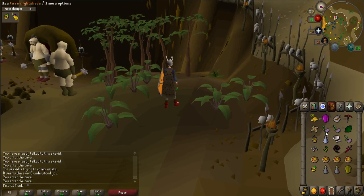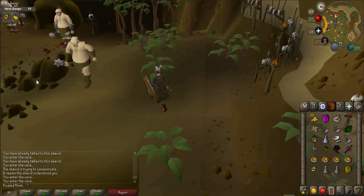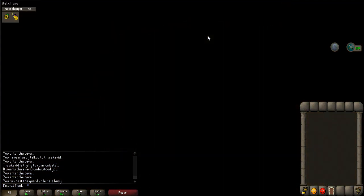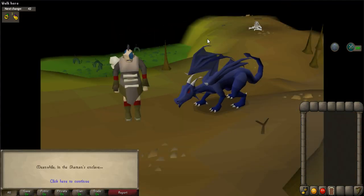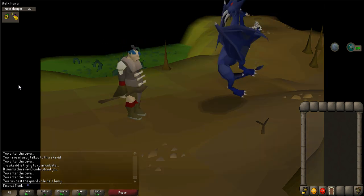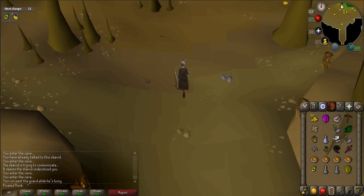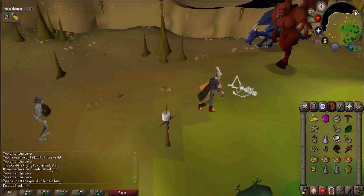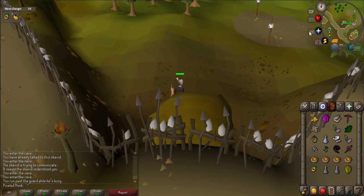Go back to the west side of the Gutanoth market where you stole the rock cake. You should see a cave entrance with two enclave guards. Use one of your nightshades on the guards and make sure you complete the dialogue or else you'll have to use another nightshade. A cutscene will occur. Run straight north past all the dragons to the cave entrance, go through it, and you will appear back outside at one of the scavid entrances.